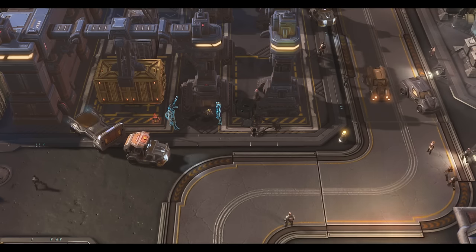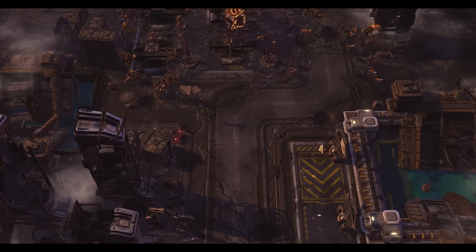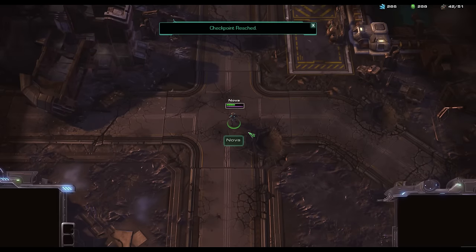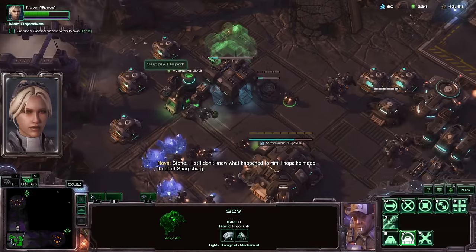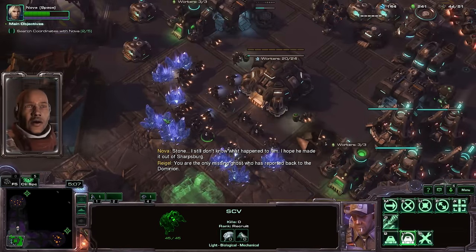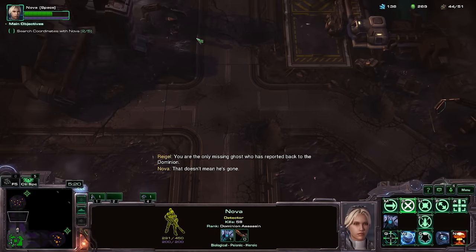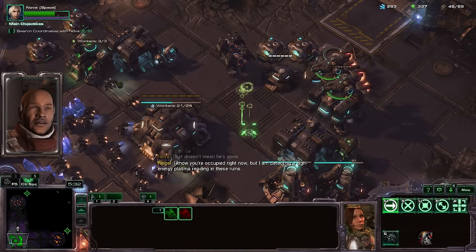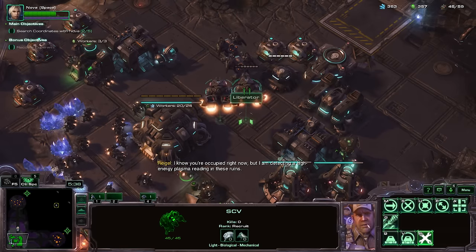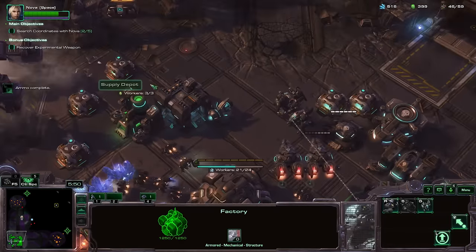I need not mind fighting here. I need to know more — something seems off about all of this. Stone — I still don't know what happened to him. I hope he made it out of Sharpsburg. You are the only missing ghost who has reported back to the Dominion. That doesn't mean he's gone. I am detecting a high energy plasma reading in these ruins. Nuclear missile ready. More Zerg are moving to strike our base — they're coming from the top side this time.